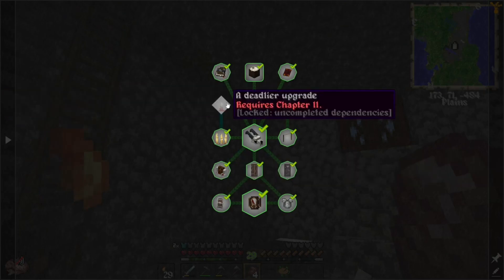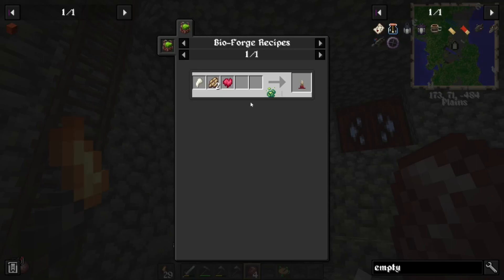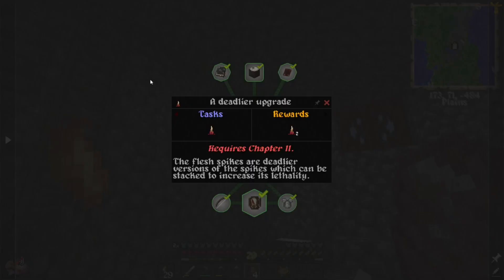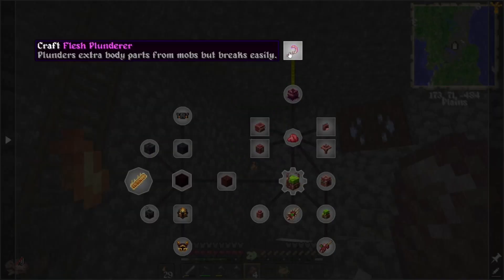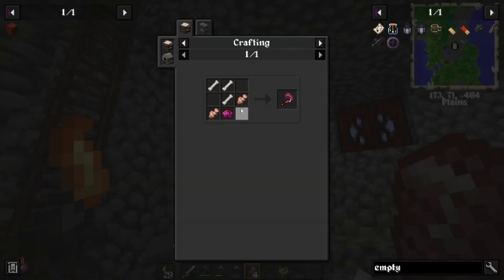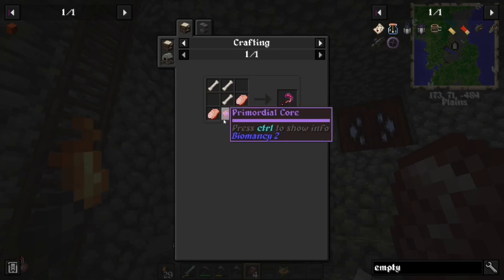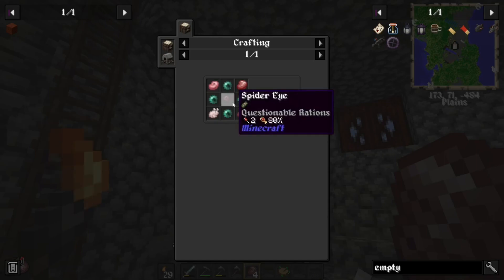I think we practically finished this up. I can't make this because I think you actually gotta get into Chapter Two. Craft the flesh plunder — what is this? That's pretty good damage, wow. We just need raw stuff: raw ham, lion, sheep, goat, sheep racks, goat racks. What in the world is a permodacur core?